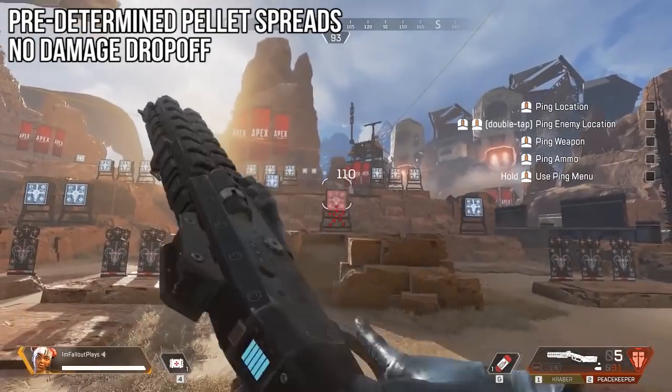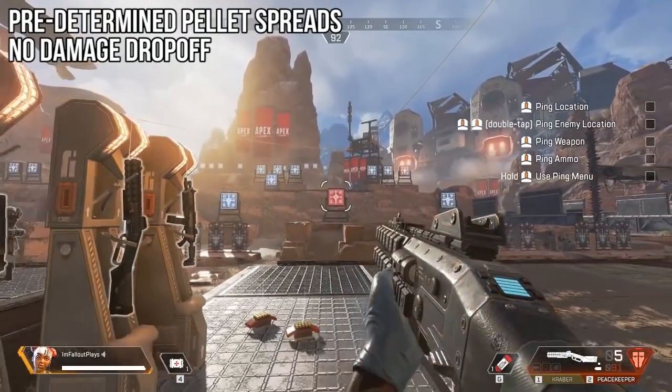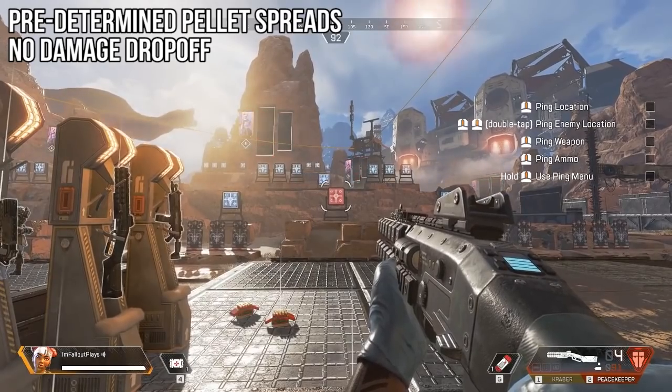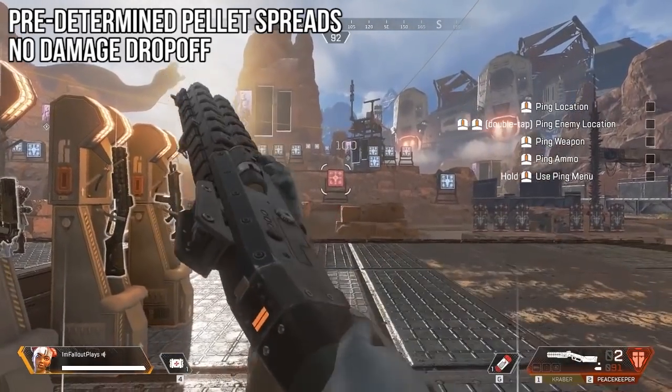Granted, it's way easier to land shots from up close because shotguns fire in a cone shape, so the further away the target is from you, the less likely you are to land each and every pellet from your cone.